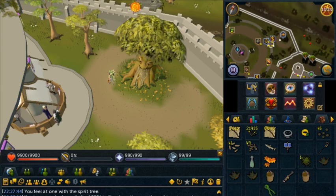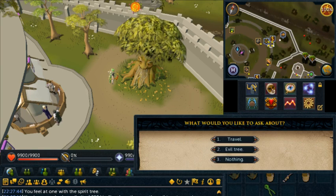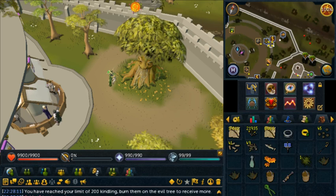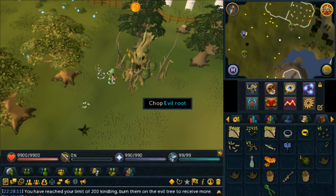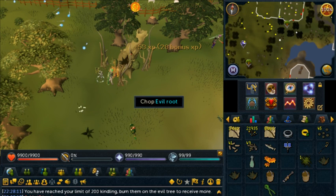Here's how to find an evil tree to get your Woodcutting and Firemaking XP up. Go to the GE and talk to the spirit tree in the northeast corner. He asks you about it — choose 'evil tree,' then 'yes please,' and you go right to it. For Woodcutting XP, you chop the tree.